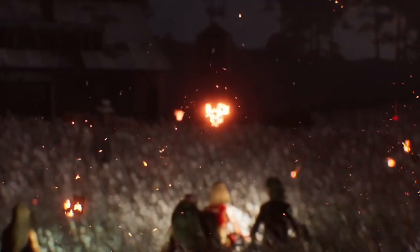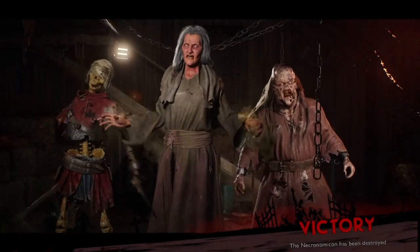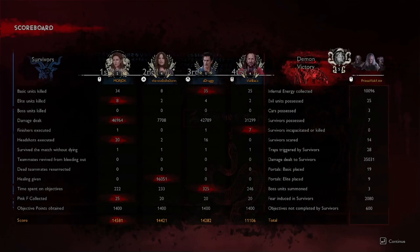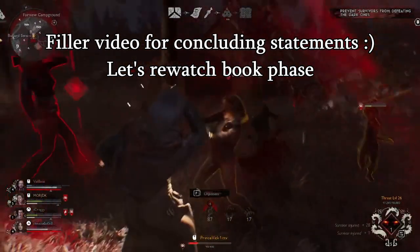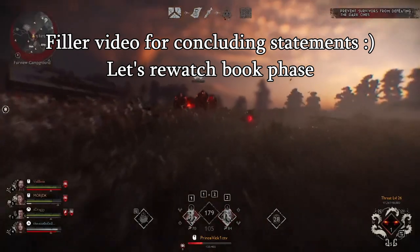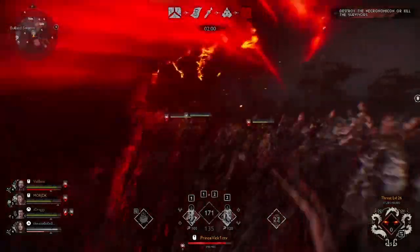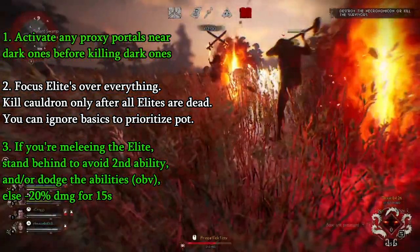Henry is still, unfortunately, prioritizing the Cauldron. A few things to take away: focus the elite ASAP; make sure you trigger all proxy portals before finishing Dark Ones; and when you're attacking elites, there's no point in getting hit by the splash — if you just stand directly behind the unit and melee from behind, you won't get hit by the splash and you won't do less damage. It's that simple. The only other thing they could be doing maybe a little better is body blocking, but the counter to that is just dashing past them.